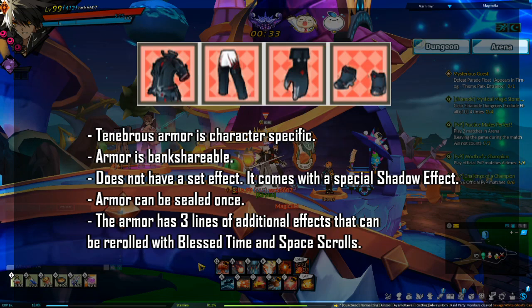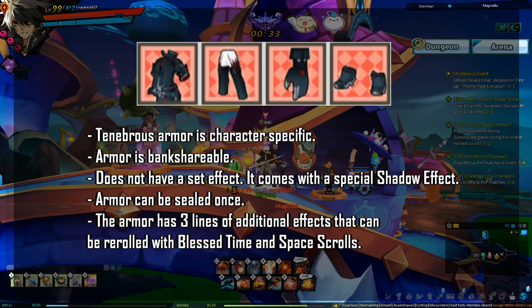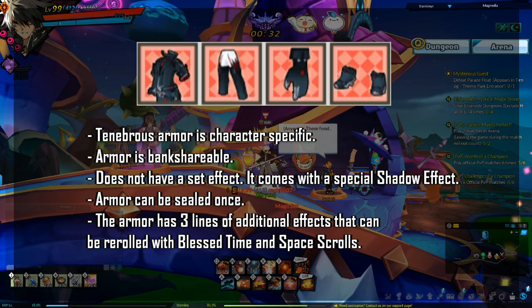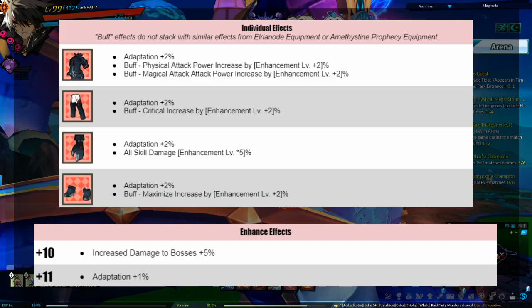Tenebrous armor is character specific. The armor is bank shareable. Tenebrous armor does not have a set effect. It comes with a special shadow effect. The armor can be sealed once. It has three lines of additional effects that can be rerolled with blessed time and space scrolls. The individual and enhanced effects for Tenebrous armor are on the screen right now.